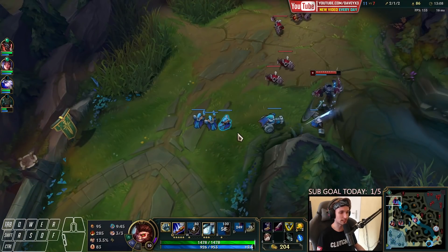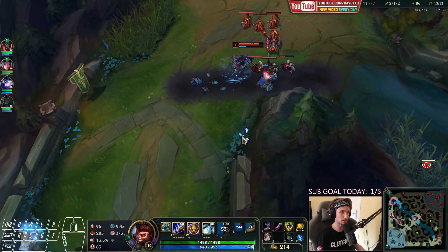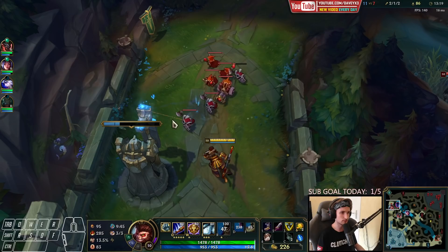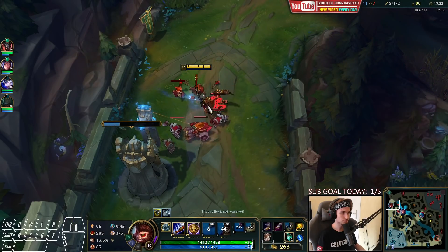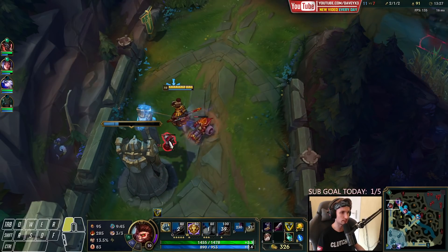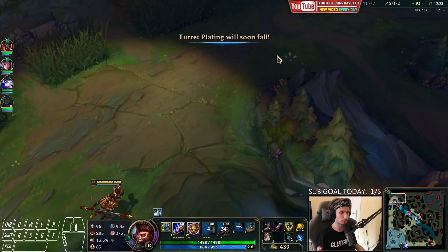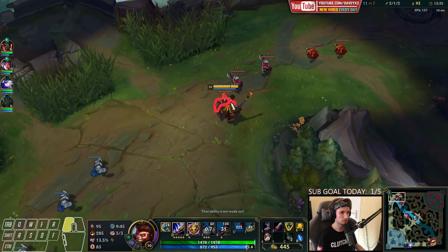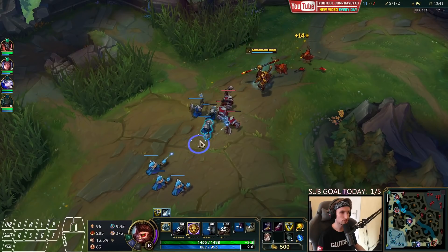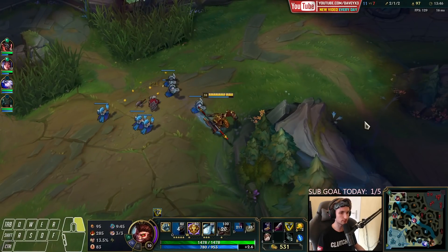We should still be fine. We're coming back to lane now. We have Trinity Force already, so I think we can just ult in. He's got barely any mana as well. I want to get Hydra this game — we can also go for Titanic, or maybe Black Cleaver and Sterak's Gage. Hydra is always fun on Wukong. If you just snowball really hard, it's going to be really useful.